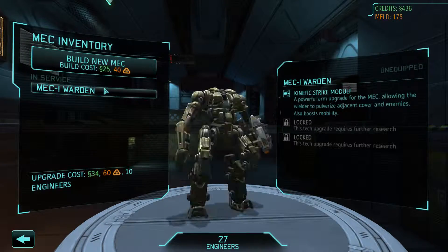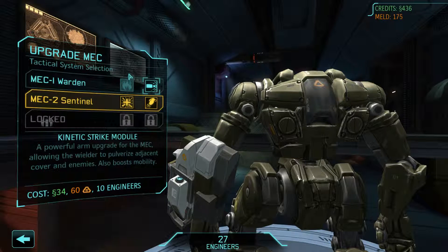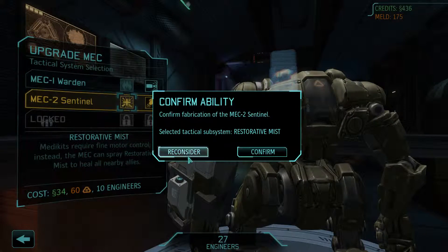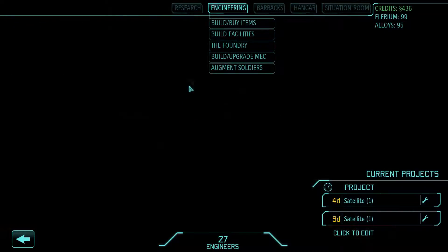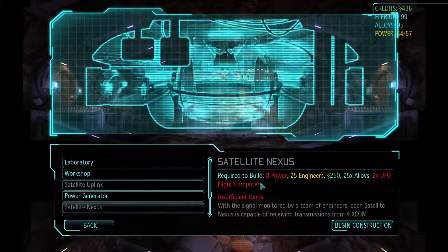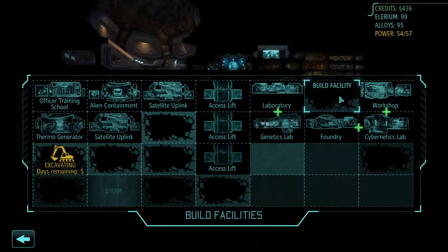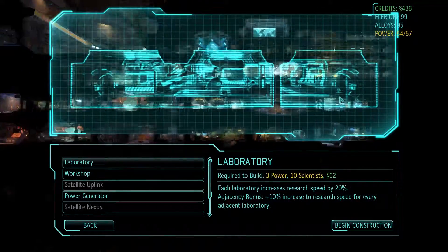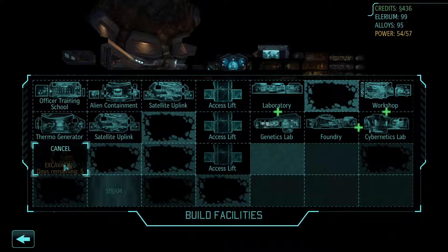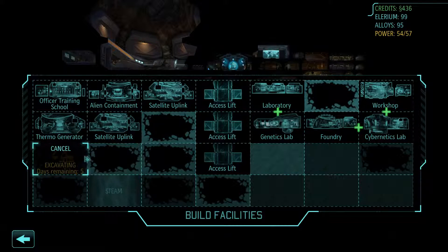Let's see, can we upgrade to Mech 2? Yeah, it looks like we can. These are direct upgrades to the suits themselves, and you can choose things like restorative mist — I think I already went over this. Grenade launcher and restorative mist are options. Maybe I'll think about it. Let's go build facilities — we have a lot of money now. I'm going for satellite nexus; we need more power. And two UFO flight computers — I forgot about that part. I can build an Elerium generator. I think I'm going to build that right here in five days when this is finished. We're going to hold off on excavation a bit longer.